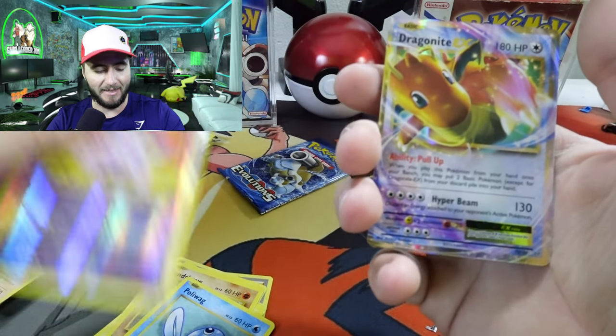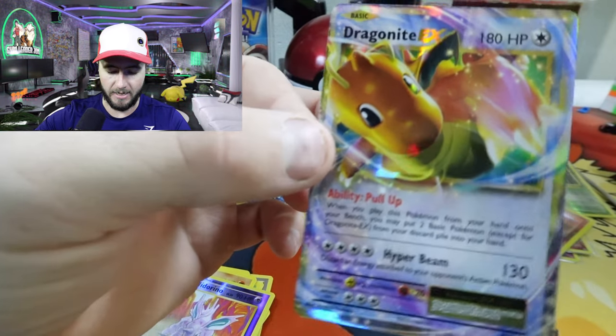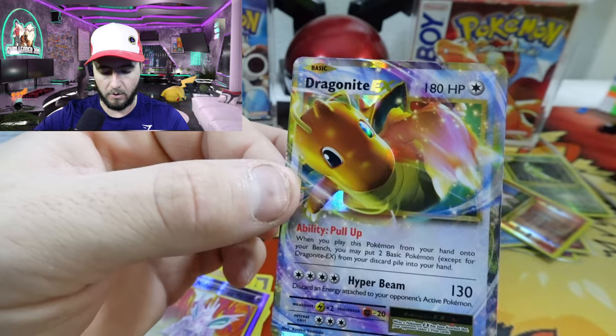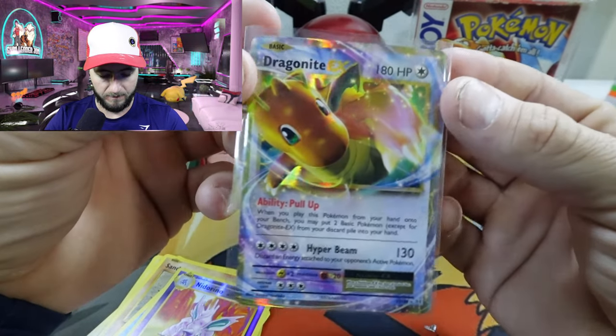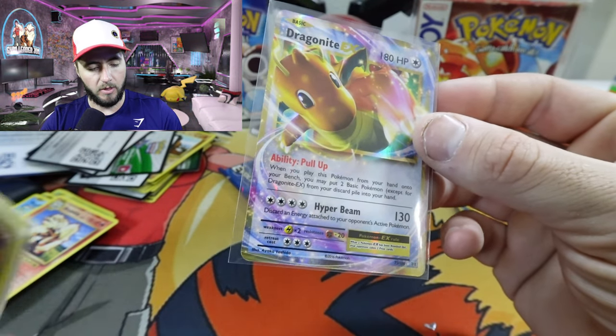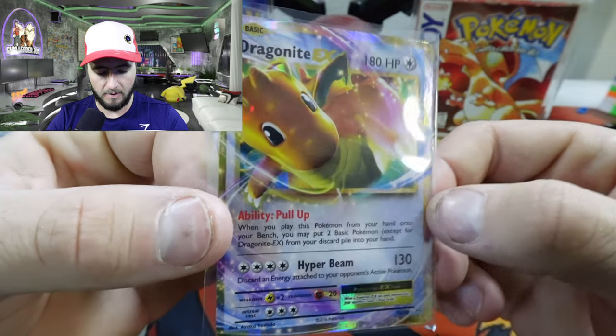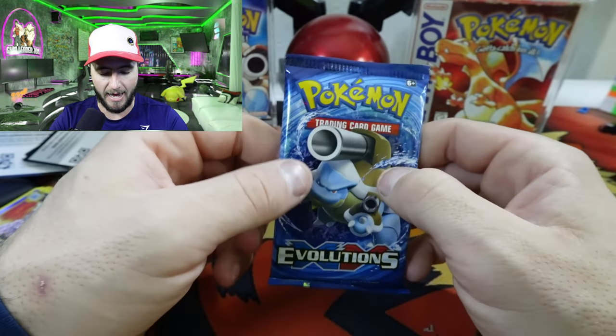And we got the Dragonite EX! Very nice, dude — what a great pull. Very happy with that. Dragonite, easily one of the best Pokemon from the original 151. Dude is an absolute tank. Beautiful — look at that bad boy. And we are on our last pack.